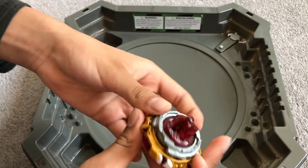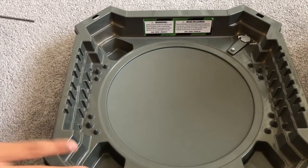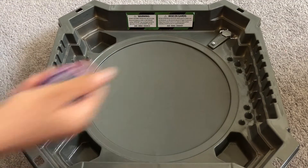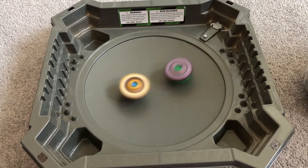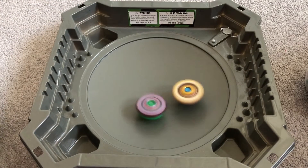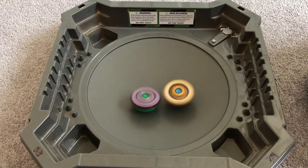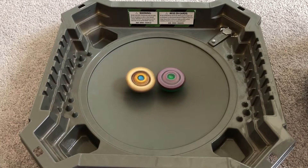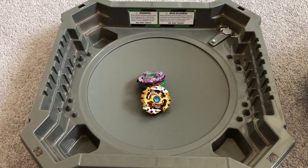We're going to be switching Sprazen Requiem — oopsie, it bursts, sorry about that guys. So we're going to be switching it to stamina mode. 3, 2, 1! So far Wybron is defending the center while Sprazen is trying to take over the center, and it's absorbing with that stamina mode so it has the advantage. But it looks like it's not working. Wybron wins again.